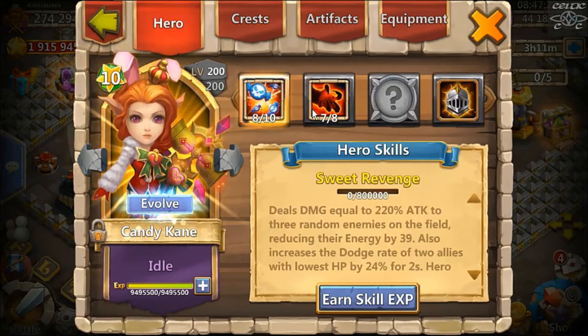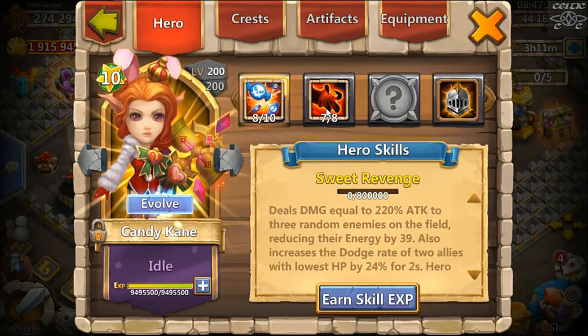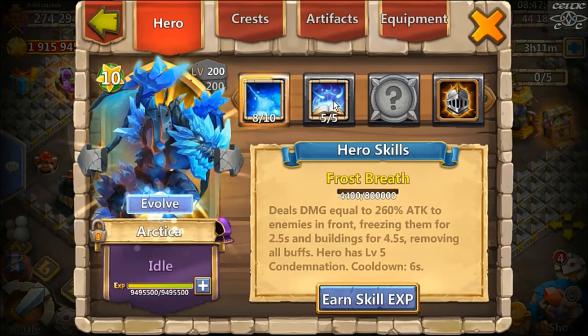Seven Berserk on Candy Cane — she's only single evolved, and I put Scatter crest on her so she's putting down fast Scatter and then puts extra Scatter when the proc goes off. I recommend this because she's got a long reach, so Berserk is really handy in PvP modes. The only other way to go is five Revite, but I went with Berserk.